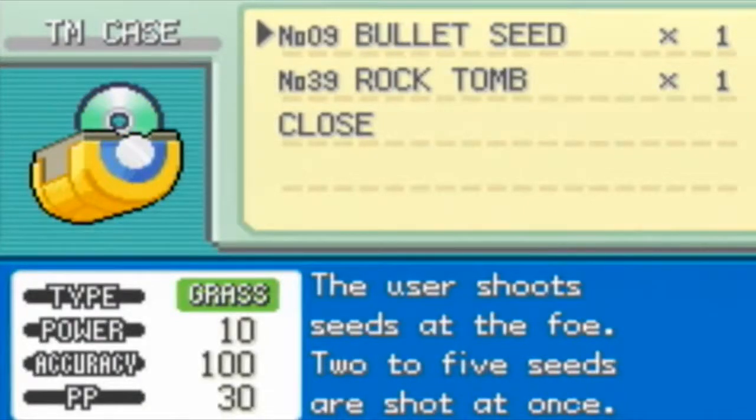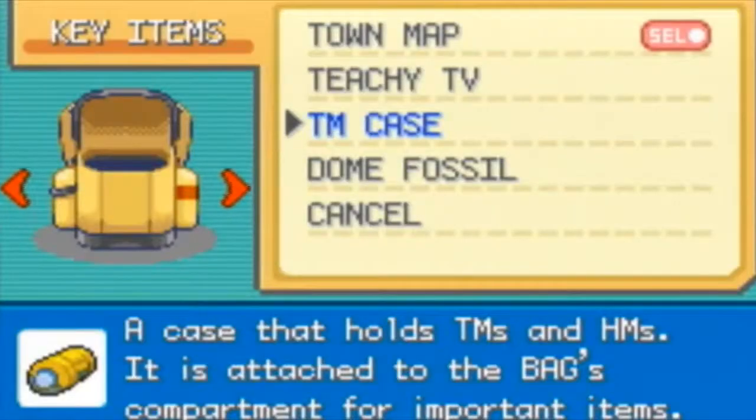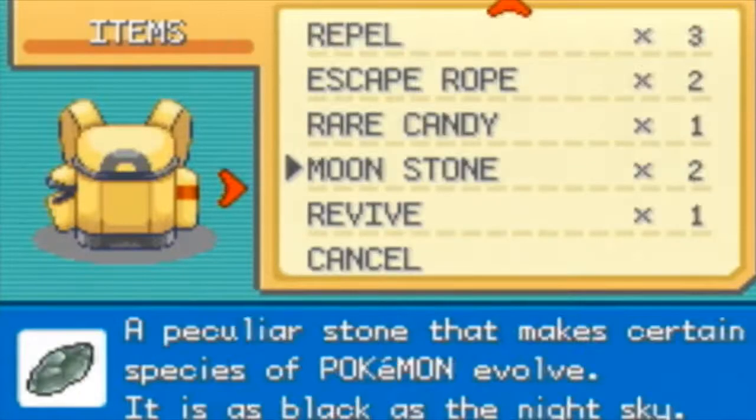I probably put a Camtasia sketch motion arrow going down showing that the Bullet Seed TM was there. But I feel like I have to pick up the TM46 Thief TM, but that's a stupid TM anyway, so it all worked out.